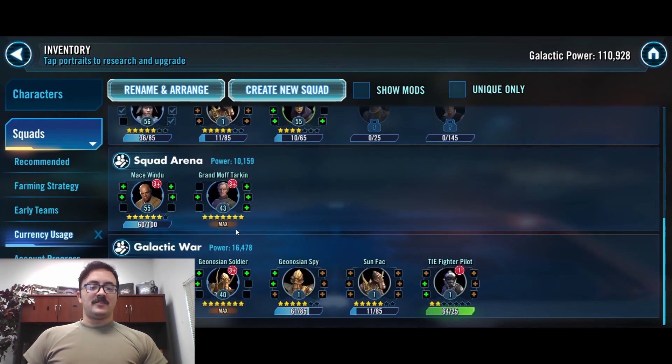For Squad Arena, we finished up Tarkin as our capital ship pilot, so now we're moving on to Mace Windu, who is also a capital ship pilot, but we won't be using his ship or fleet — we're mainly using Mace's character. He's a really good Jedi tank early on and into the mid-game. And then lastly for Galactic War, since we finished up Magma Trooper, I am saving all my Galactic War currency to buy up four individual ships when we unlock ships in a couple of levels.